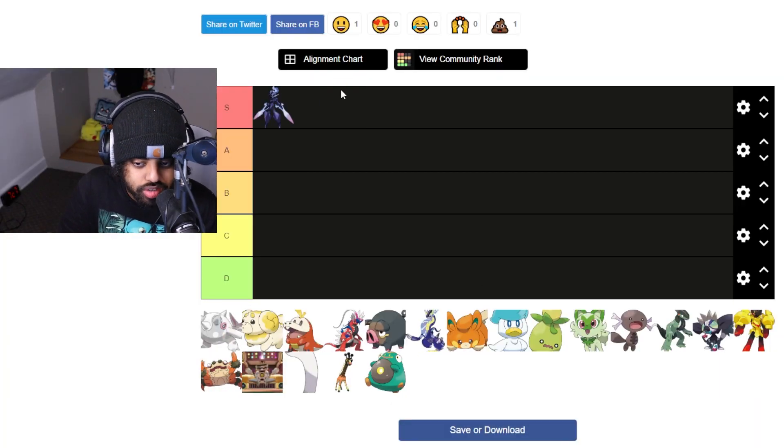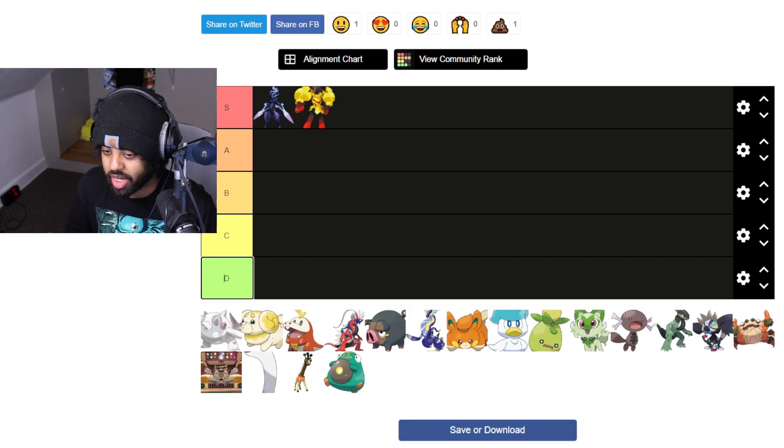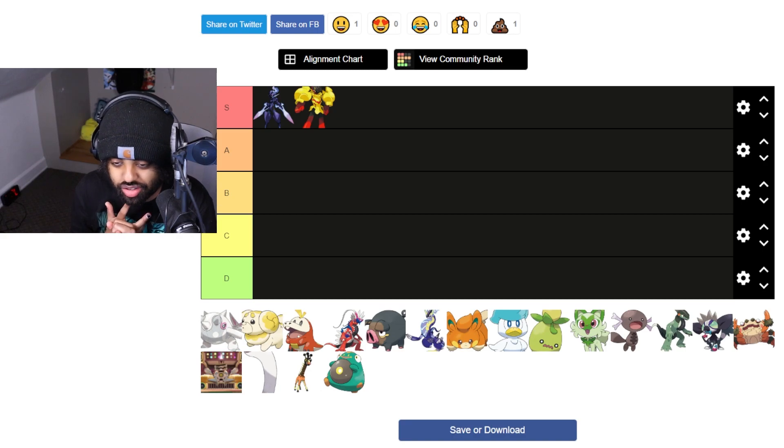So obviously, Ceruledge and Armarouge — these are the best designs shown in Scarlet and Violet. They're absolutely insane. I think Game Freak has outdone themselves. One feels like a Devil May Cry character, the other one feels literally like a Mega Man character. Their designs and color palettes are both phenomenal, and their signature moves and typings are all very powerful. All in all, everything about them is amazing — design-wise, competitive strength, typing, everything.